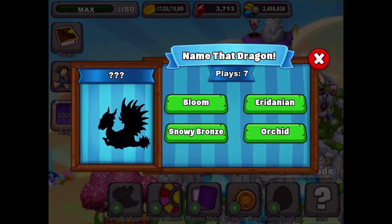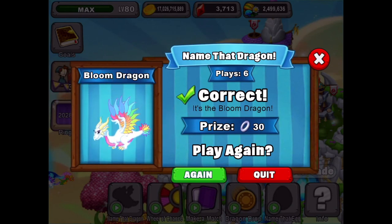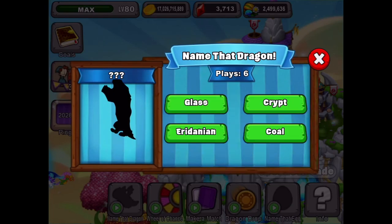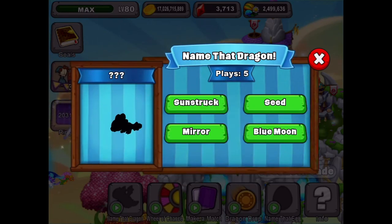This one looks like the Bloom - it's kind of deceiving because the Bloom's not a dark colored dragon. It's a light dragon with lots of beautiful colors in its wings, so it's really tricky. He's a white dragon with all those colors. And this one I would say is a coal dragon - there's a coal dragon. It really helps to know your dragons to win all the plays in this game - it's 300 rings if you win every play.